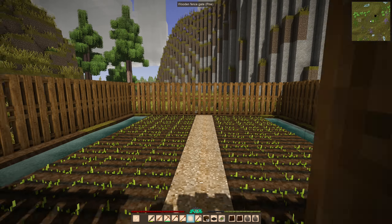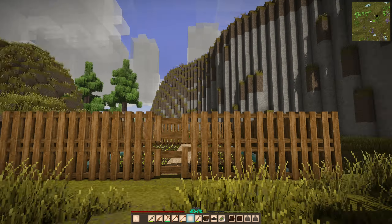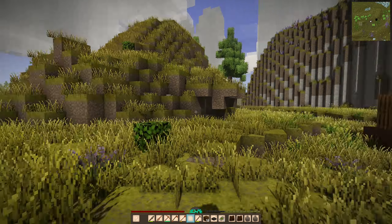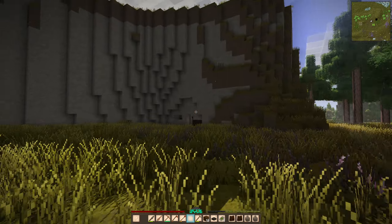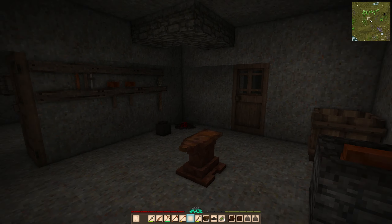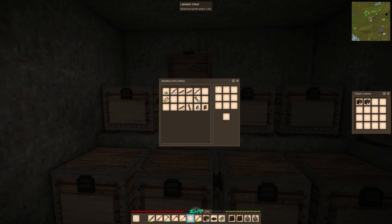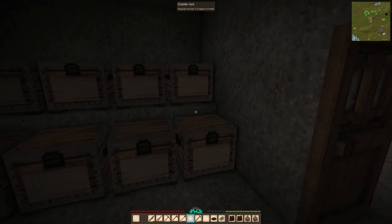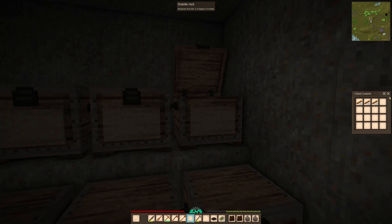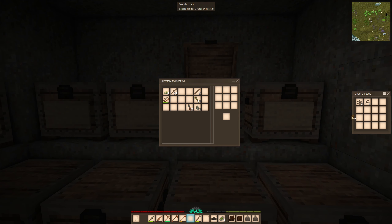Now we have our little flax farm and I hope it will give us a lot of flax. I realize it doesn't look too pretty — it's just smacked down here in the middle — and I'll probably get rid of it at some point, but for the moment it serves its purpose and it's easy to remove once we no longer need it. That's our first farm and I'm pretty happy we have it. Now let's sort our inventory — I made way too many planks, but we'll use them for something along the way.